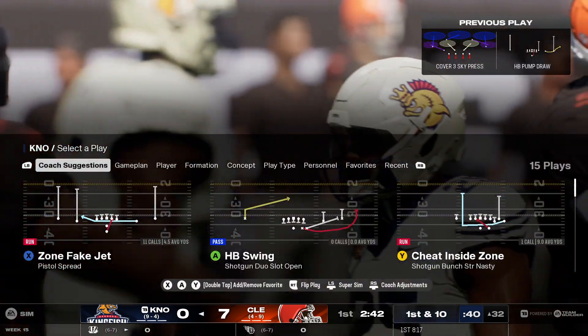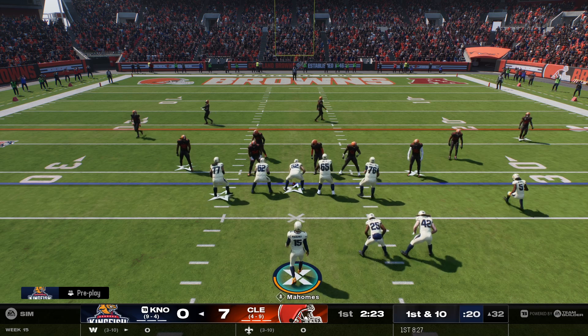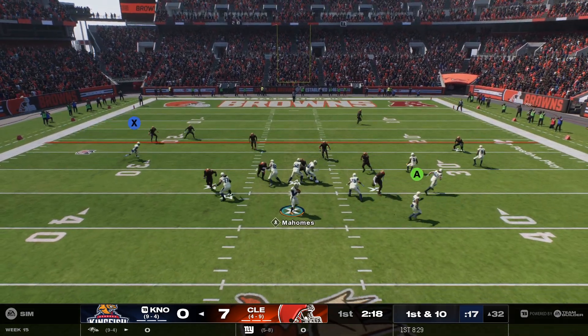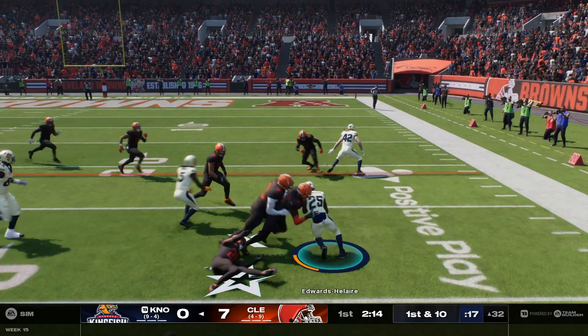This is how you extend your opening possession when you're on the road — the longer the drive goes, the quieter the crowd gets. Continue to mix in that run game. Let's see if they can finish off by putting this ball in the end zone. They'll set up the screen for Edwards.